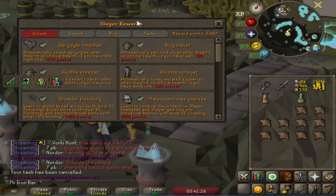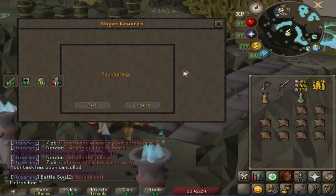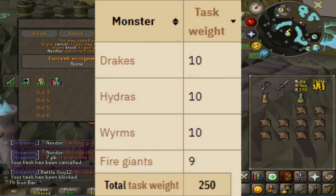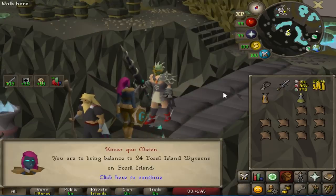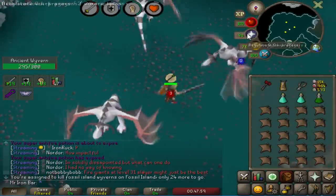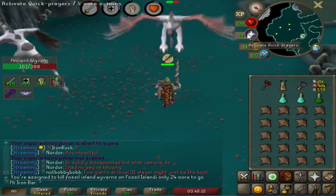Fire Giants — I'm banning those. Since Konar does not give Suqua Taz at all, I'm putting Fire Giants on the block list instead, since they are a 9, which is the second highest frequency — slightly under 4% chance, so that's getting into the block list. Fossil Island Wyverns — perfect, that's another good tanky creature to test.